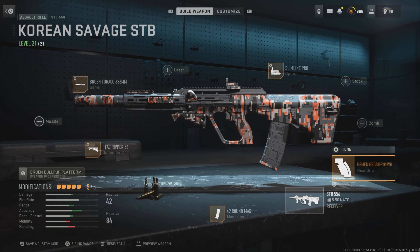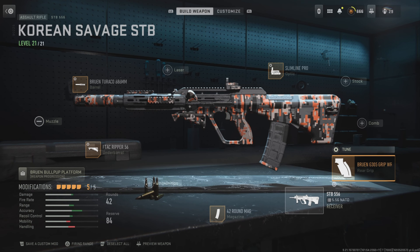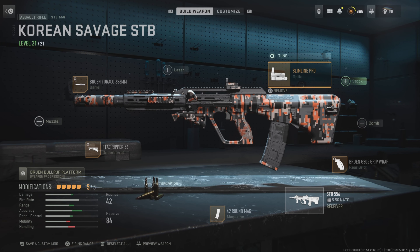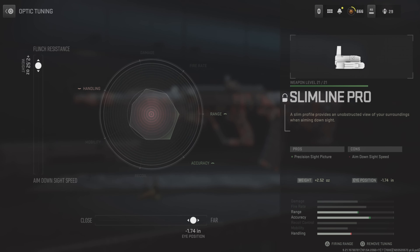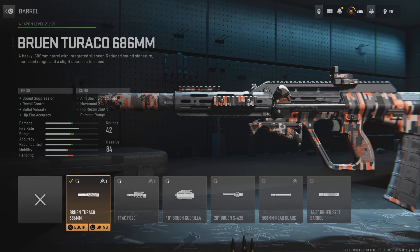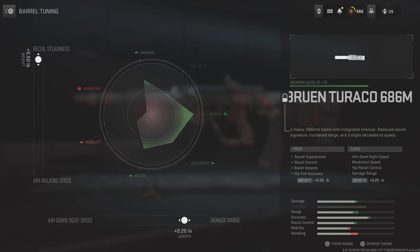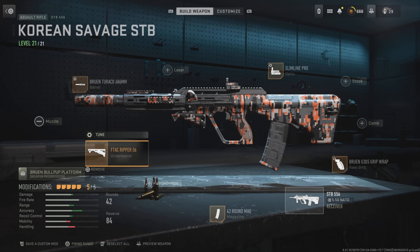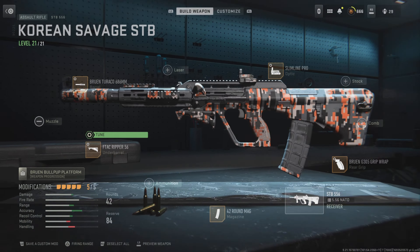Then we got the STB AR — this is the Korean cyber setup. This one only had a head damage multiplier increase. You can copy these attachments: the first one at plus 2.52 and negative 1.74. The Bruen 686 at plus 0.50 and plus 0.25. The FTAC Ripper 56 at plus 0.70 and plus 0.34, and then the 42 round mag.